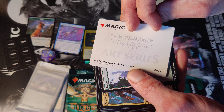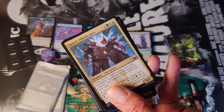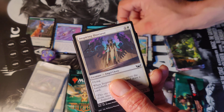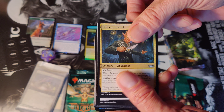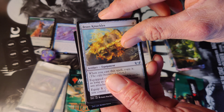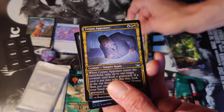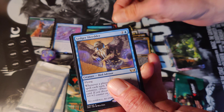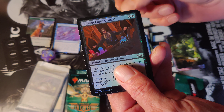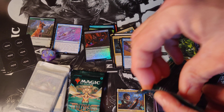Meeting of the Five, Camp Street, Spara's Adjudicators, Botanical Plaza. The rare is a Ledger Shredder. Also Corrupt Court Official, and the rare is Ledger Shredder again — plus some tokens and token counters.